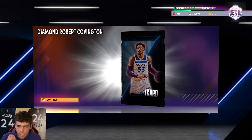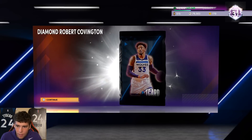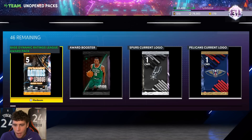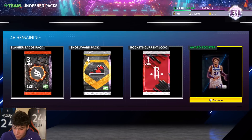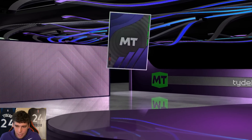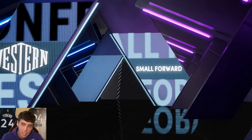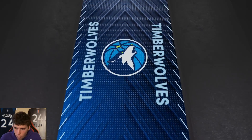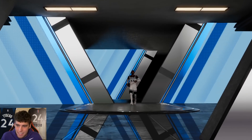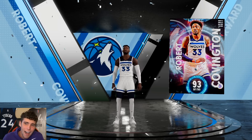What's good, it's your boy Ty back with another video. Today we're doing a gameplay of the new diamond Robert Covington. I had to grind challenges on both current gen and next gen to finally get this to work — it was glitched for a while. I grinded all these cards to get him on my no-money-spent this morning, all for Robert Covington. If there's one player to make me not slack, it's this guy — Timberwolves 33, Robert Covington.